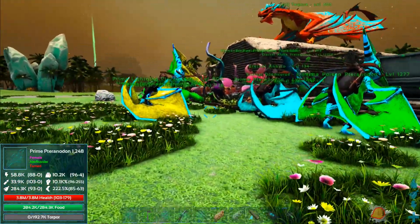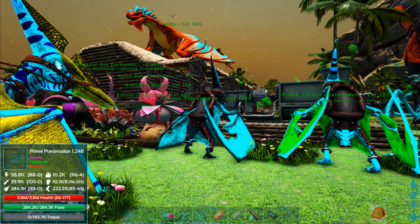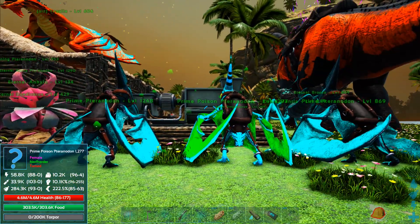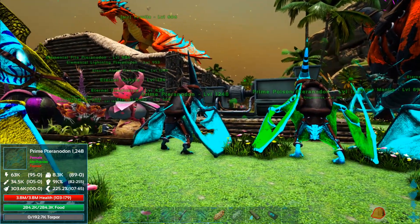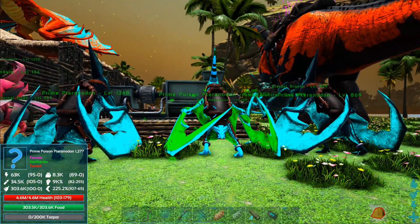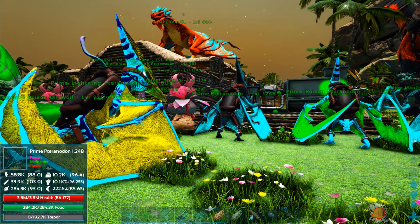I would have liked a fire one because that would have been cool - having a fire effect plus doing a good bit of damage. This lightning guy does a little over 300 on a barrel roll, and this one's doing in the high 200s on a barrel roll and about 97 on a peck. This one's doing over 100,000 on a peck. This one just does straight damage while this one does damage plus a torpor effect. It has some really cool colors.